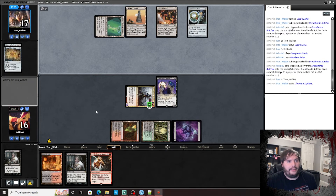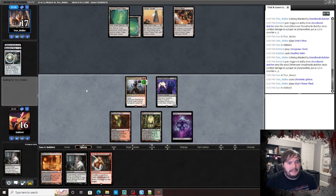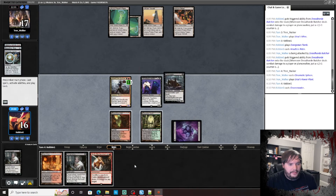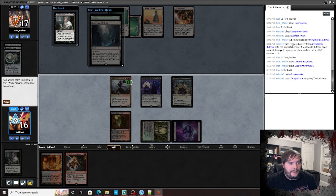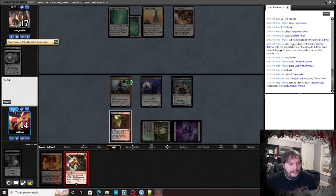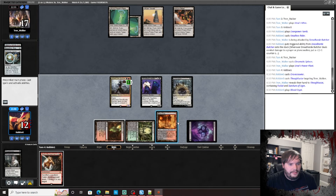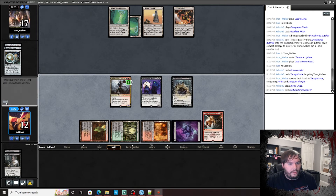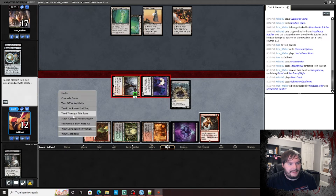That's just a redraw — hopefully find something you can't cast this turn. Put Gravecrawler down, Thoughtseize. We don't really care about our life total because when Tron beats you, it's just an overwhelming defeat. Pop you for six, pass the turn.